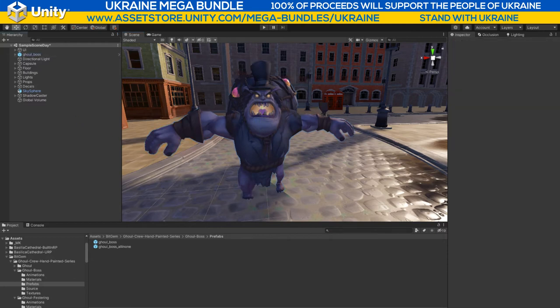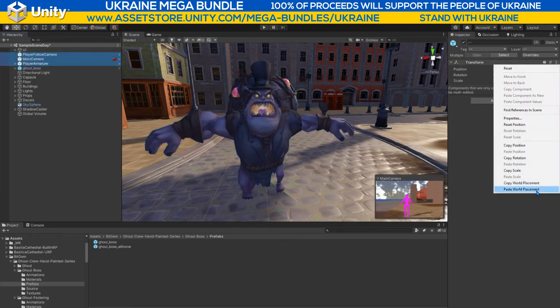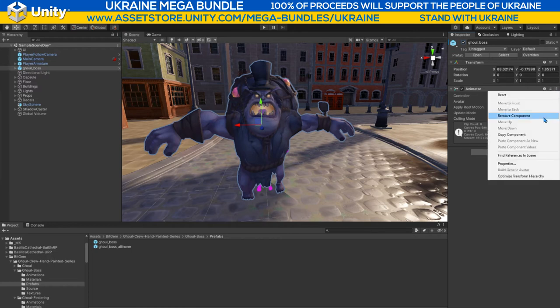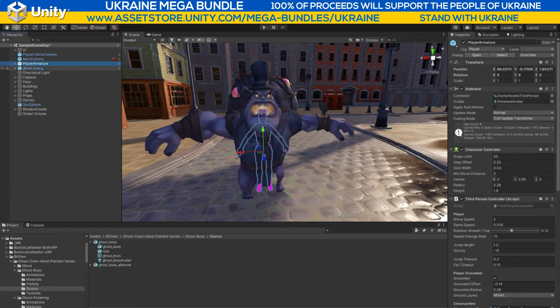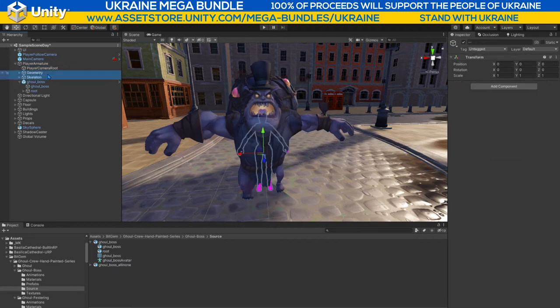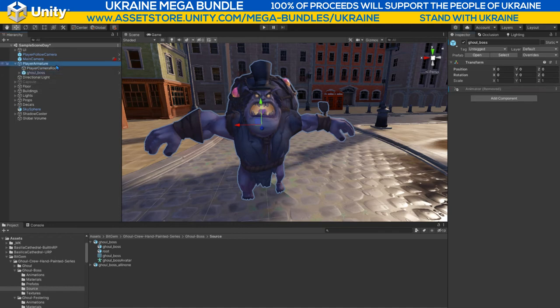I'm going to go to Tools > Standard Assets > Reset Third Person Control Armature, and that's going to throw those in. I'll copy the placement and paste it to all of these. All of a sudden everyone's thrown in. If we turn off our ghoulish friend, we've got a pink armature — not to worry. I'm going to throw away the ghouls, click on this little avatar, unpack the armature, drag in the ghoul, and remove the other two objects. I'll also turn off the capsule from this pack.